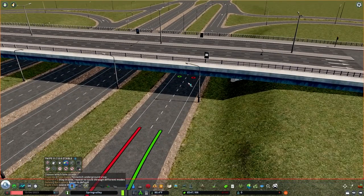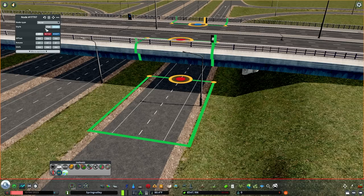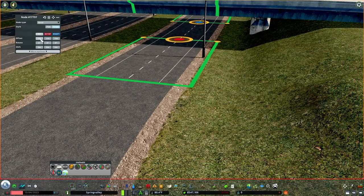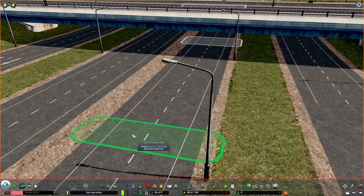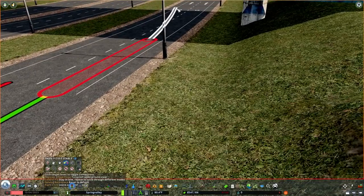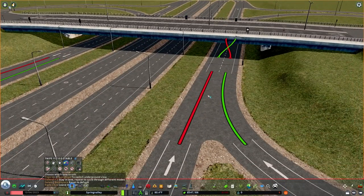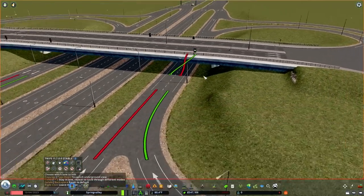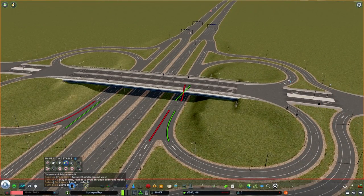You can take Node Controller and even extend that node — flip it to bend, and it'll extend the weave space. Maybe 15 meters. Instead of a very quick turn, if you flip it to bend in Node Controller, now it's a more gradual weave that the cars get to do. I'm going to leave it like that — I don't want cars taking the left lane and continuing straight, because sometimes the traffic logic can be a bit funny. We want them to transition into their left-turning loop.